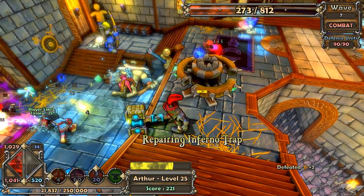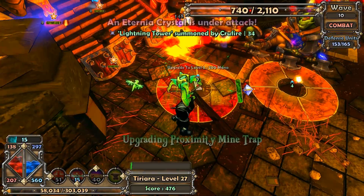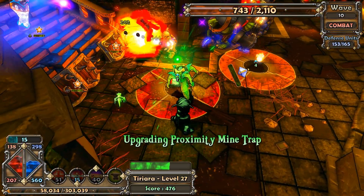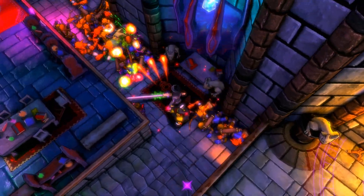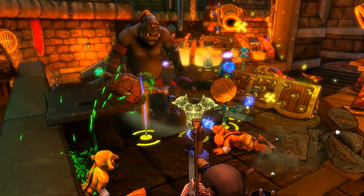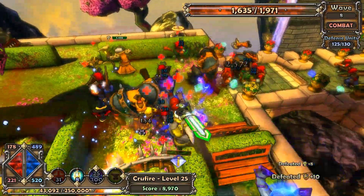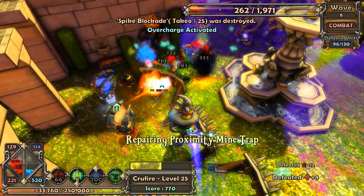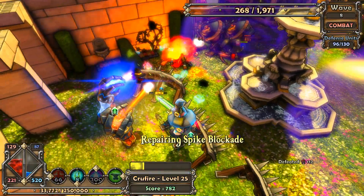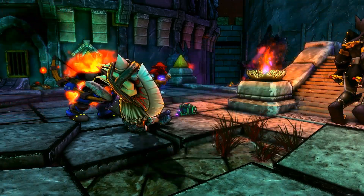I prefer to meticulously maintain and upgrade my defenses quickly, so they can take care of enemy attackers while I gather resources and continue to bolster my defenses. Others prefer to use their heroes, their attacks, and their skills to aggro enemies away from their defenses and take care of them themselves. That said, using a combination of your hero and their defenses is essential to success. Your attacks themselves nor your defenses alone are enough to stop enemies from destroying the eternity crystals.